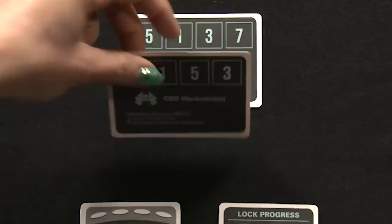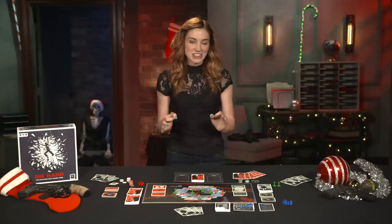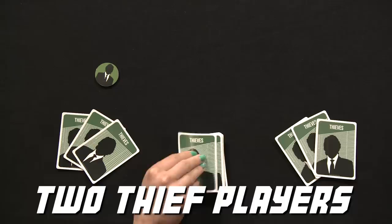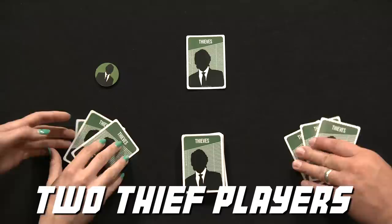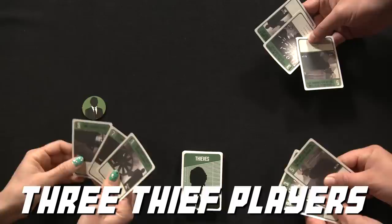Gameplay occurs in turns, during which John McClane and the thieves each choose a single card to play from their hand. The thieves, however, are not allowed to verbally communicate during their choosing process. Depending on the number of players on the thief team, they select their action cards in a variety of ways. For one thief player, they draw two cards from the action deck and select a third from their hand. For two thief players, one player takes the lead thief marker and draws the top card of the action deck, reveals it to their teammate, and places it face down on the table — both thieves then add a single card from their hand. For three thieves, the lead thief draws a card and shows it to their two teammates before placing it face down on the table, and the other two thieves silently add a card from their hand.